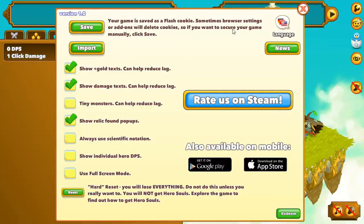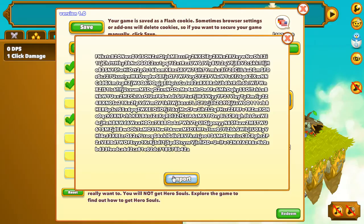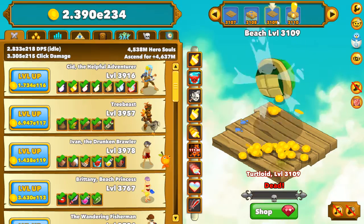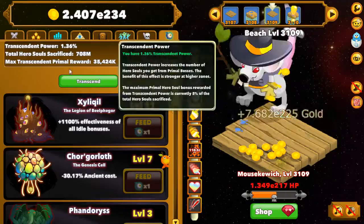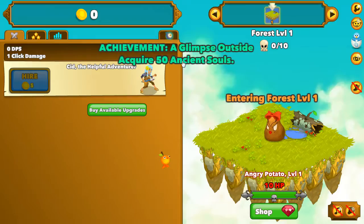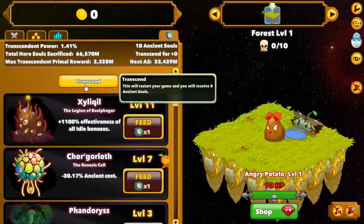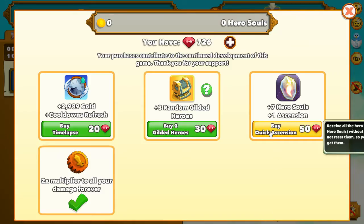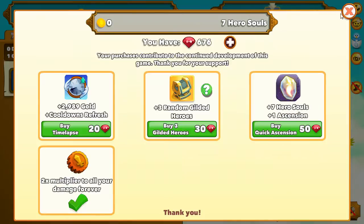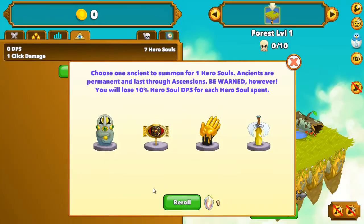Then you just go to your settings and paste your save file. Close this window, then go to transcend again. This time you don't buy quick ascension first — you press transcend, then press transcend again — so you press transcend two times. Then press quick ascension, and there will be new ancients.